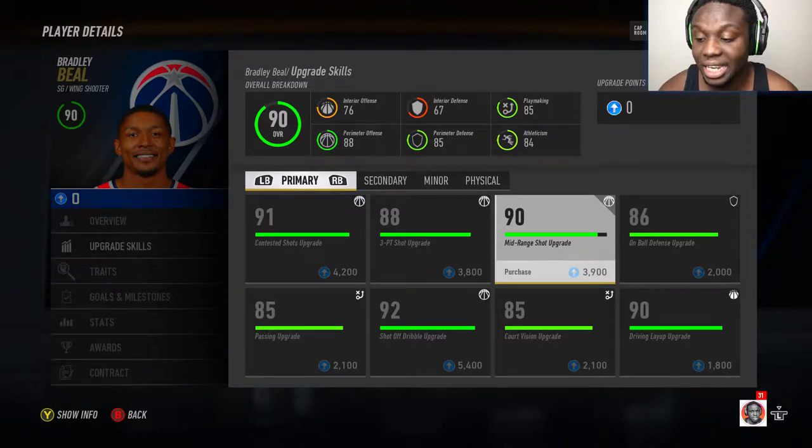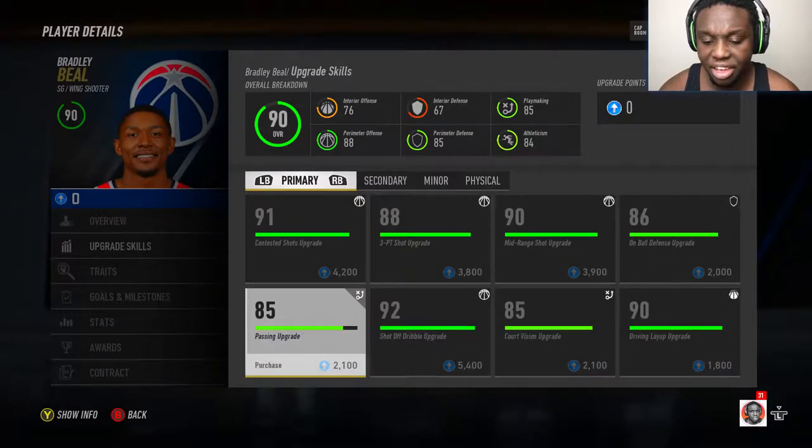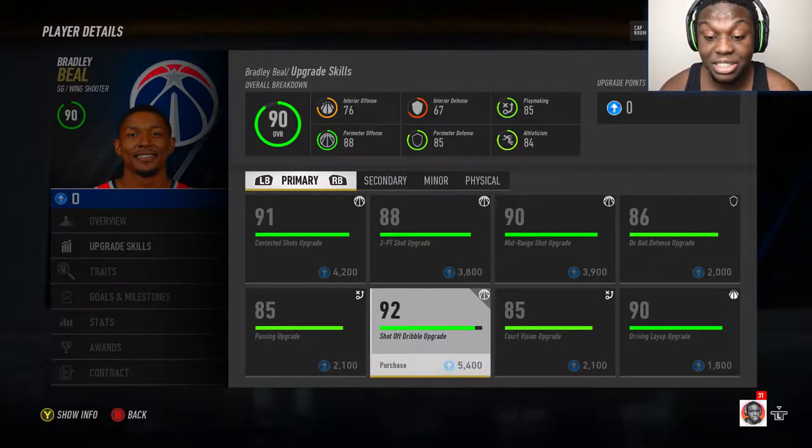His mid-range is a 90. Whoa. His on-ball defense is an 86. 85 passing. A 92 shot off the dribble. Now that's... that's something right there.